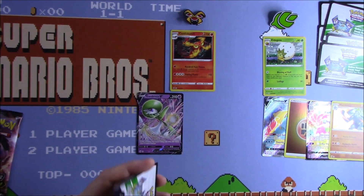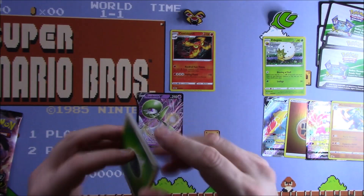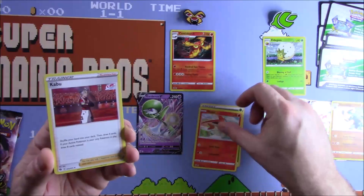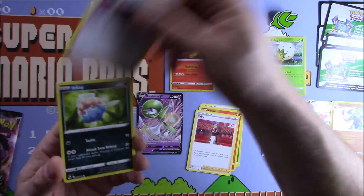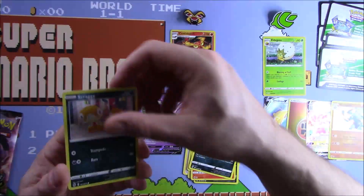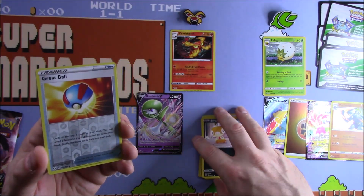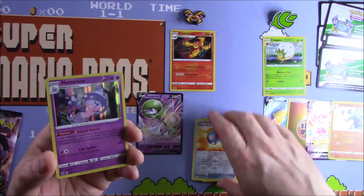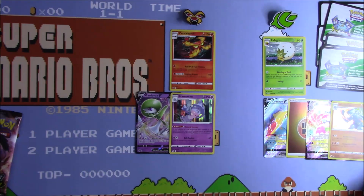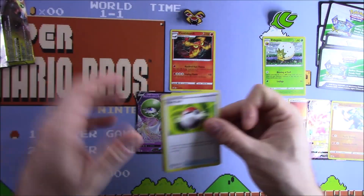With a VMAX and a Full Art already, it's going to have to be absolutely incredible to beat the grass box. We have Grass Energy, Victini, Kabu — thematic — Team Yell Grunt, Inkay, Roly-Coly, Sizzlipede, Purloin, Scraggy, a Reverse Grape Ball — always nice to see, used in a lot of decks, a great way to find your Pokemon off the top of your deck — and a Holo Hatterene. All Psychic so far for the Fire box.